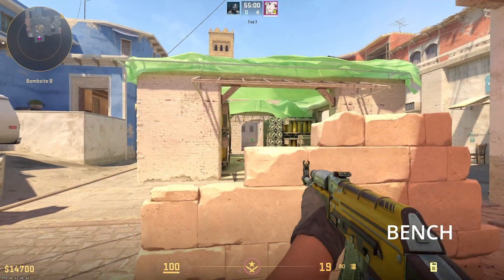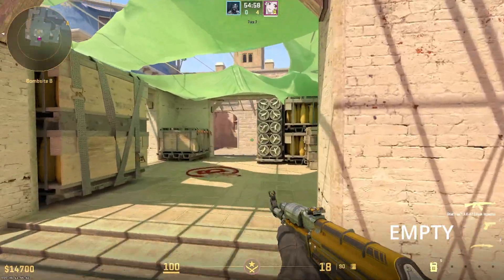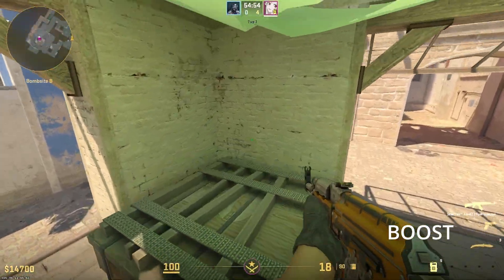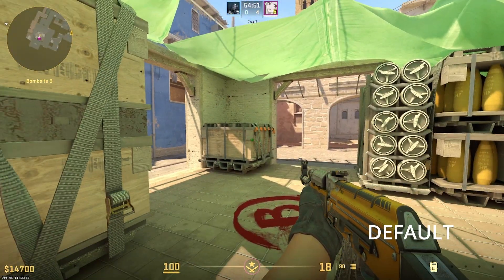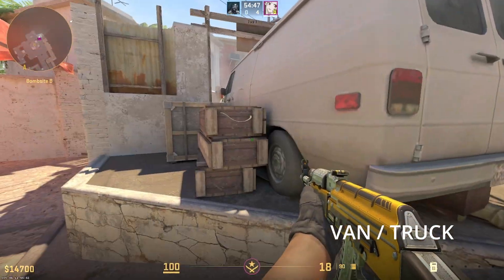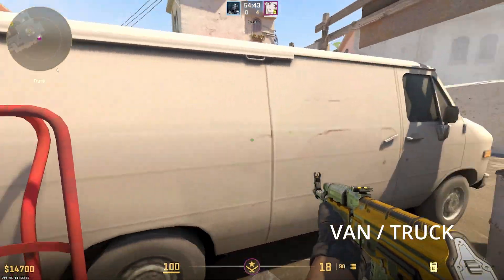And this is Bench. And this is Empty Corner, or Empty. And up here is Boost — people will boost onto here with someone else. And this entire area is Default. And up here is Van, or Truck — people call it either.